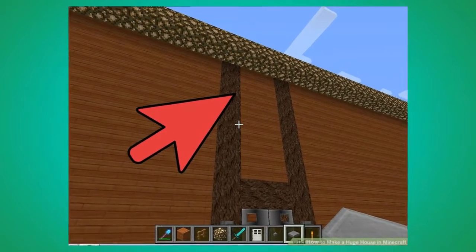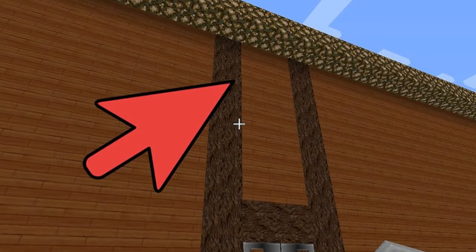Number 6. Place torches outside your house to prevent aggressive mob spawning. Again, you can use glowstone or jack-o'-lanterns if you wish.